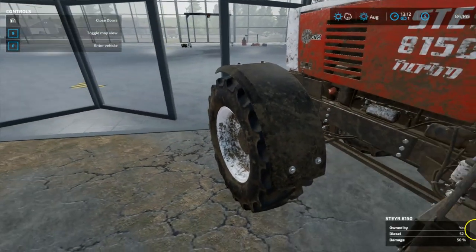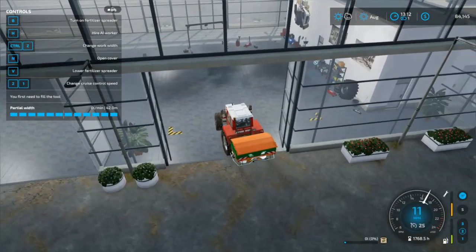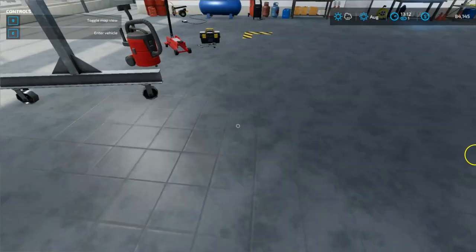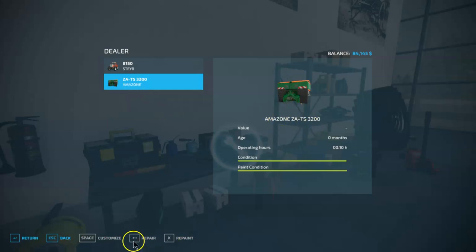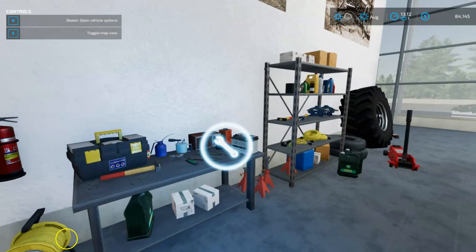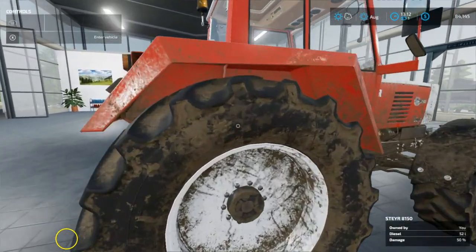We've got to get out first, open the door, then hop back in. Normally we go in here, clean this up, and return it, but like I said it's worn very little. We're going to hop out again and run around over here to the return items — or if we sell items, we go here. We hit R and it shows the condition of the tractor. It says it needs about $2,800 in repairs. We didn't really do any damage, so we're just going to hit return and we're done.